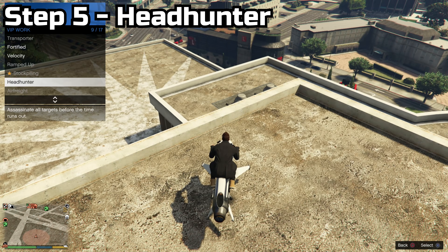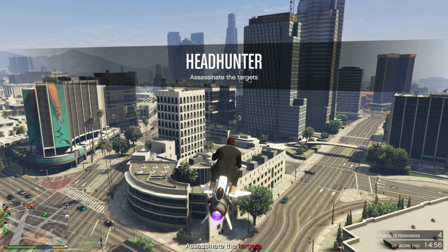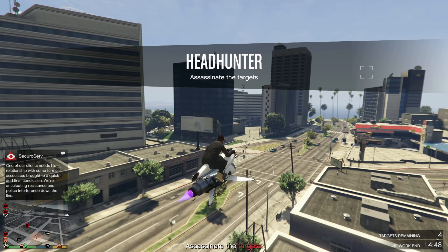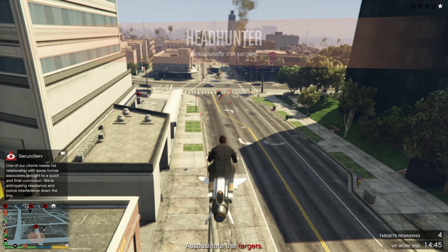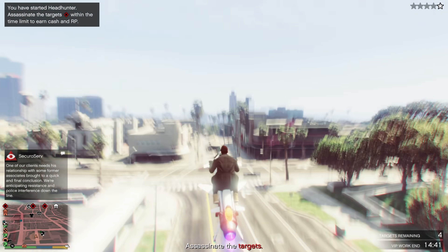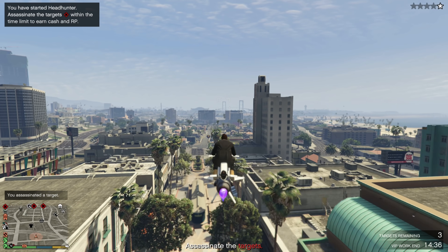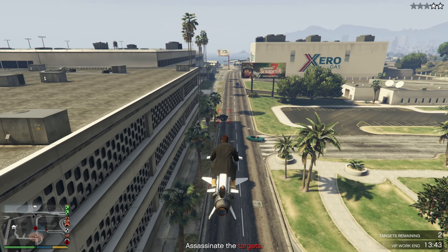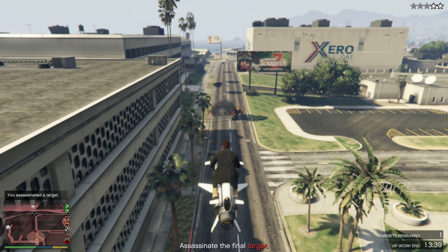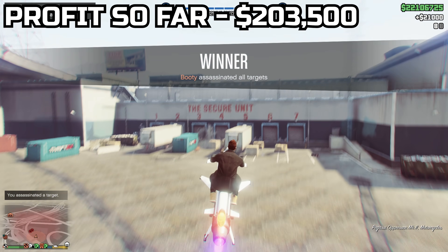Step five is starting up the mission Headhunter right after completing that Terrorbyte mission. Start it up, click the map to see where the nearest target is, and head over to them. Best tip: if you see targets in a vehicle, shoot two missiles at it — all targets will exit, then shoot one more missile to kill everybody. Click the map again, find the next nearest target, and kill all the targets. It shouldn't take more than three minutes and 30 seconds, and you'll get a profit of about $21,000.